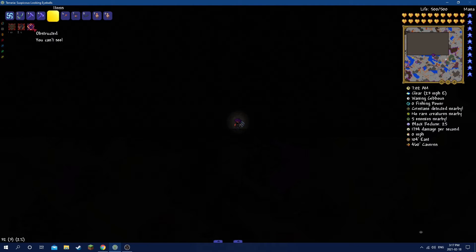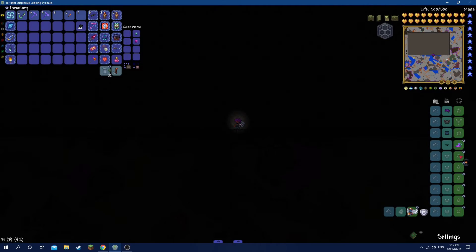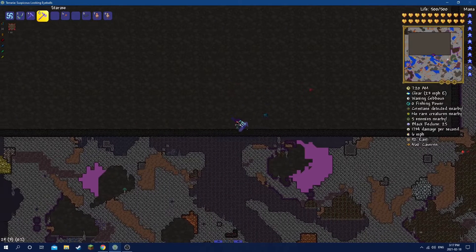There is a way you can prevent that from happening — that's by using the Black Lantern. And as you equip it, it gets rid of the obstructed debuff.